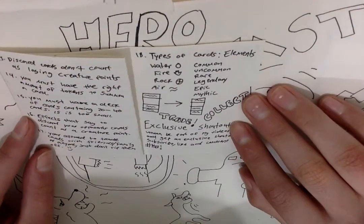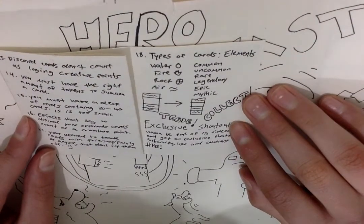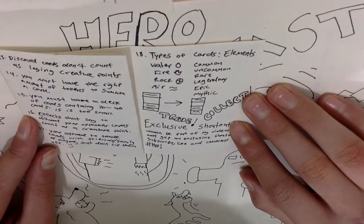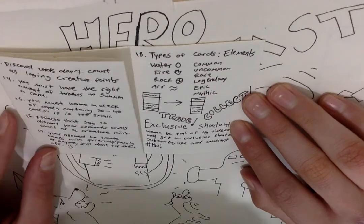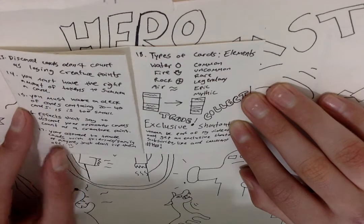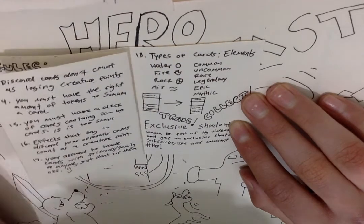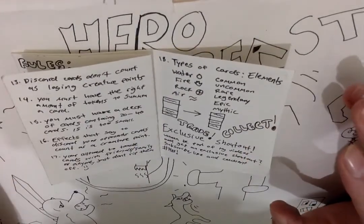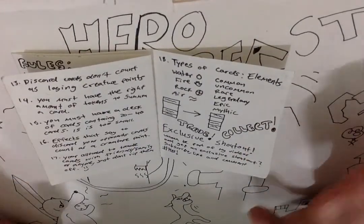Rule 15: you must have a deck containing 20 to 40 cards. 15 cards is just not enough — you'll run out faster. Rule 16: effects that say to discard your opponent's cards count as a creature point. It actually counts as a creature point if it's an effect from a magic card or beast card.